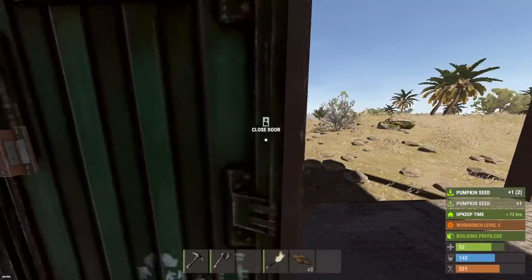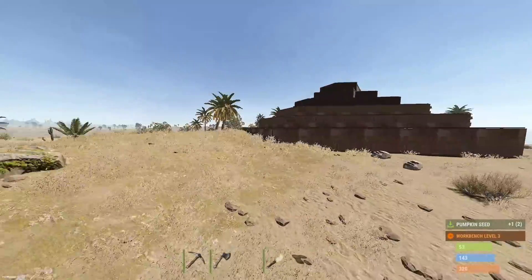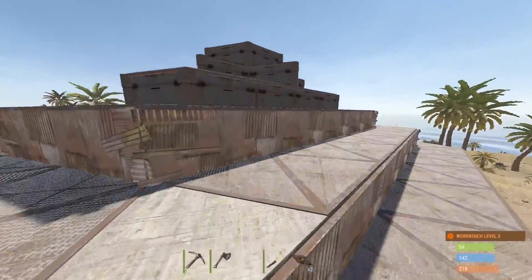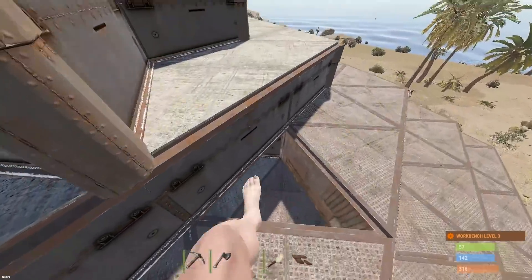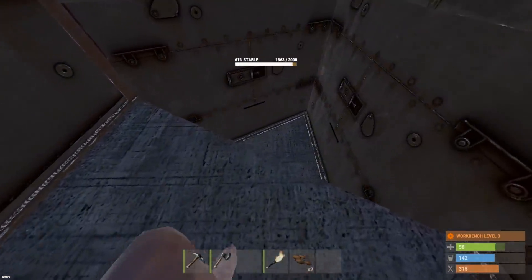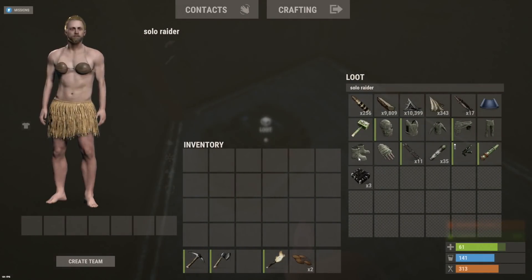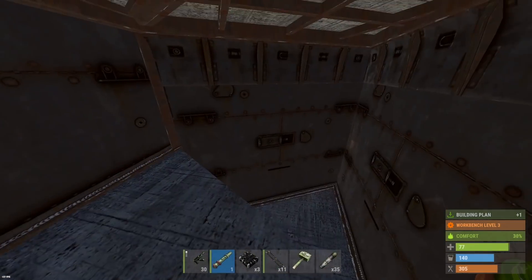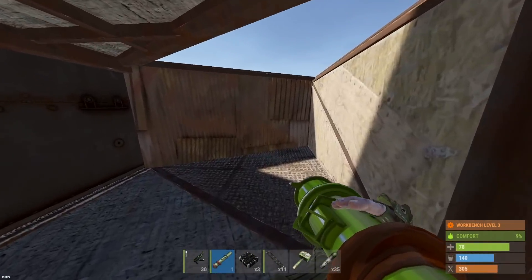Rookie mistake was made there — didn't make sure I could get out safe, but we should be okay. Let's get back in there. We still need to send a rocket on this wall but yeah, I did kill myself. Always make sure you have a clear path to exit. Let's send a rocket here and finish this wall out.